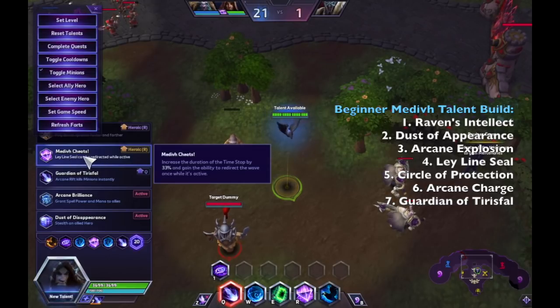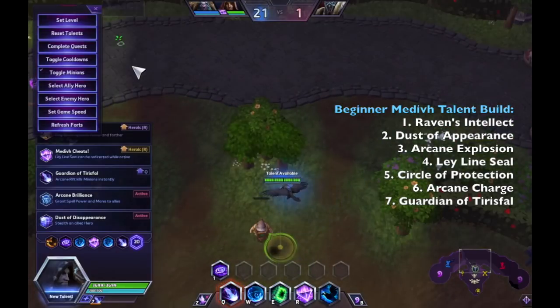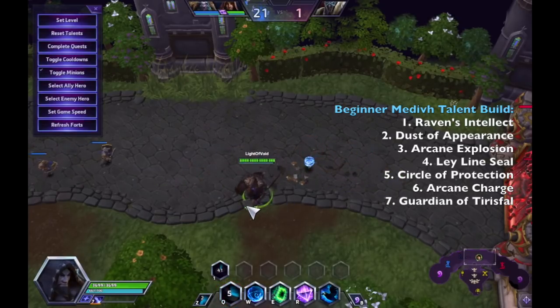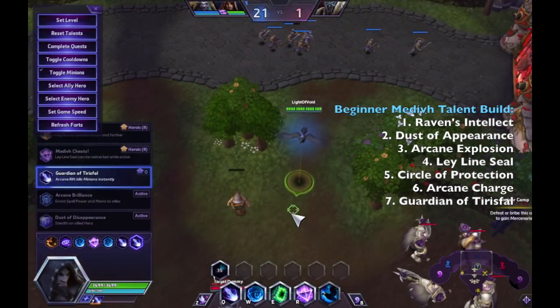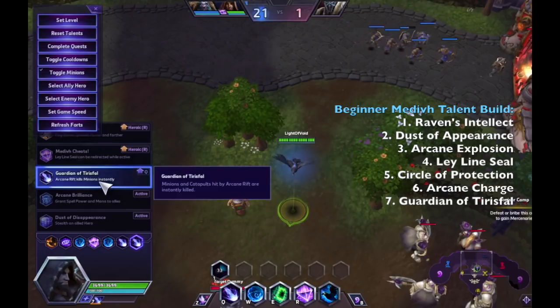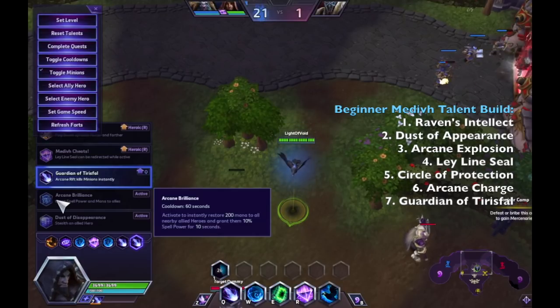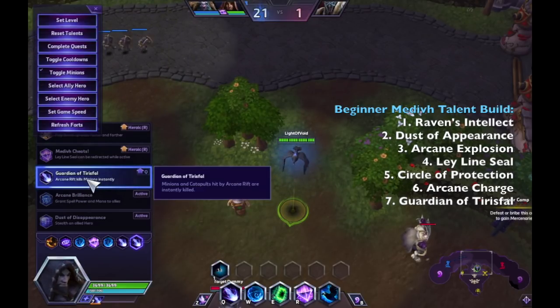Finally, for level 20, Medivh Cheats is useful for Ley Line Seal, but most of the time I gain more value from Guardian of Tirisfal's Fall, which gives Medivh instant wave clear. Whenever there's a minion wave you can finish it off with one Q. This is especially helpful in long drawn-out games when Medivh's team has keeps down and needs to defend against catapult pressure. Arcane Brilliance is for when your team already has heavy wave-clear mages like Jaina, Kel'Thuzad, or Gul'dan, simply giving them more mana.